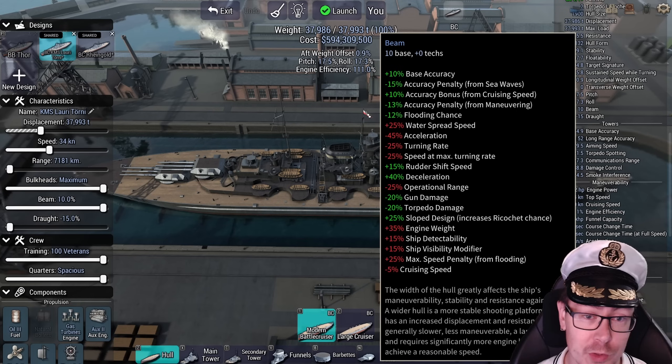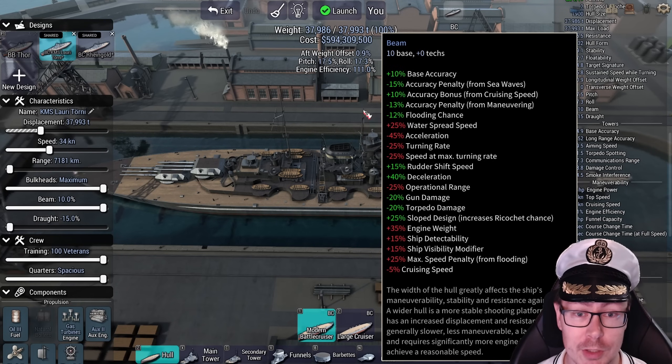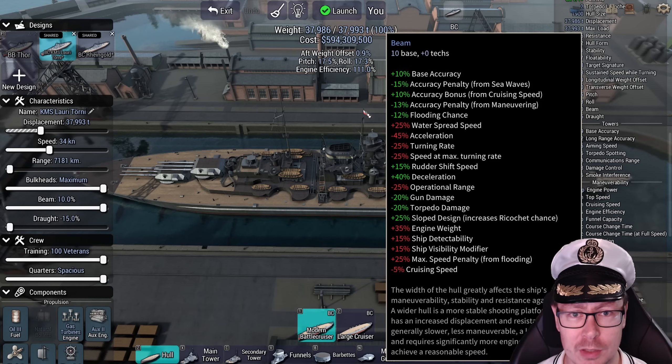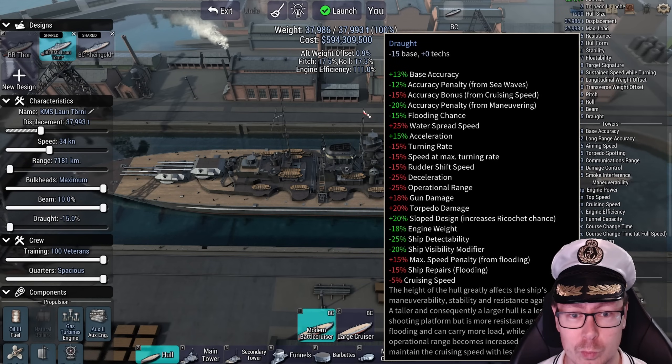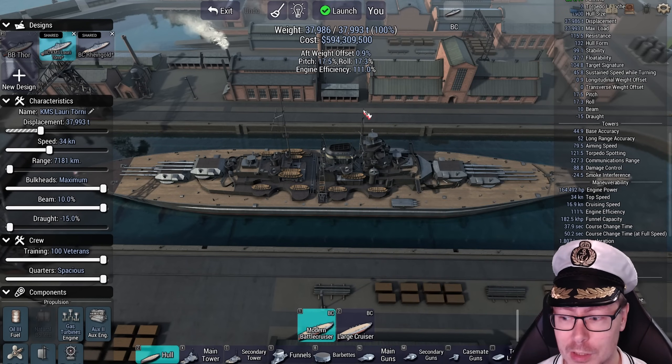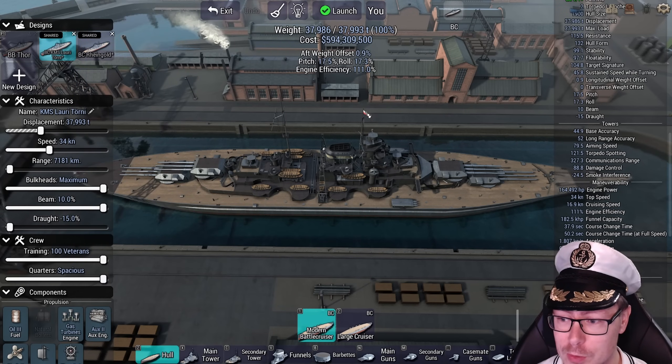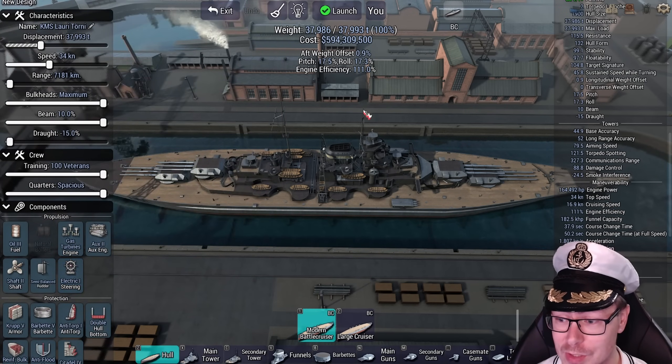If she gets penned, the water's going to spread faster. Her acceleration is less. There's a plus 25% water spread here and there, so if this thing gets penned, she's going to be in a lot of trouble. She has veteran crew at 100% with spacious quarters, so if she does take crew losses, it doesn't matter that much.